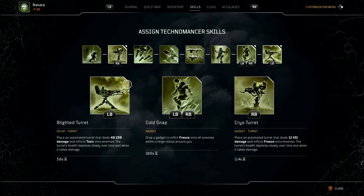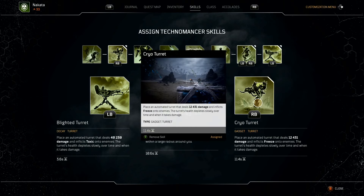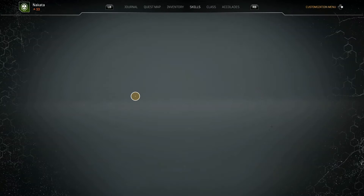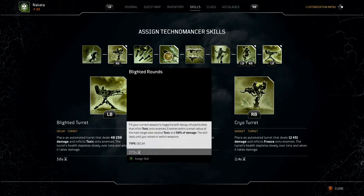Let's go to the skills. You already know — Blighted Turret, Cold Snap to keep them frozen and minimize movement so they get messed up, and the turrets are going to be the bread and butter doing all the damage. You could swap Cold Snap out with other skills if you prefer — most people usually go with another option.